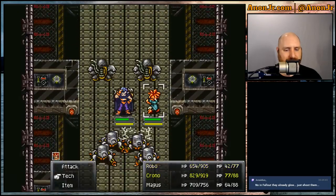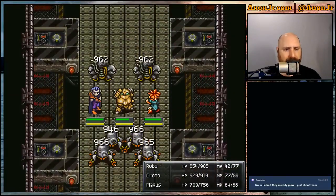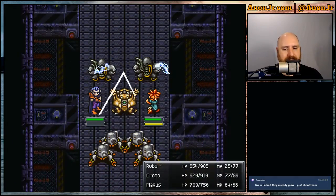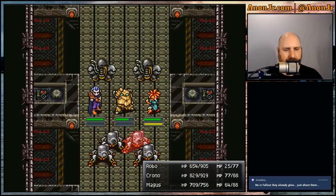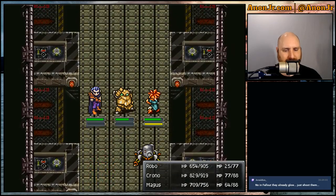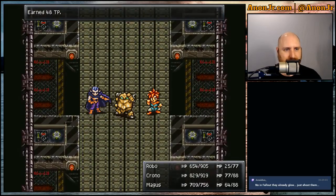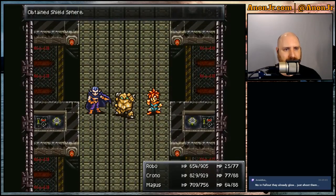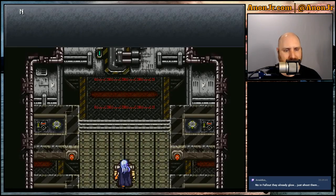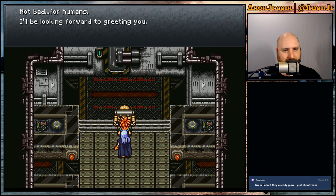Continuing through the dungeon. Not even fair at this point — y'all gonna die. Robo's getting low on magic points. Done. XP, some tech points, some gold, barrier spheres, a lapis, and an elixir. That reminds me — let me check inventory. Since they were kind enough to give me an elixir, I've only got nine of those so I don't want to use that. Let me go ahead and use the mid-ether instead to top up magic points. We've got 41 mid-ethers so that works.